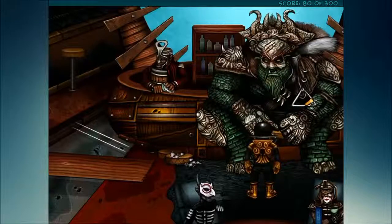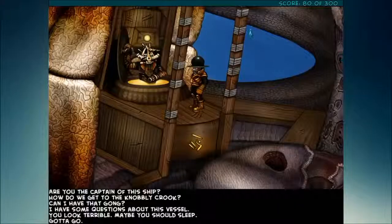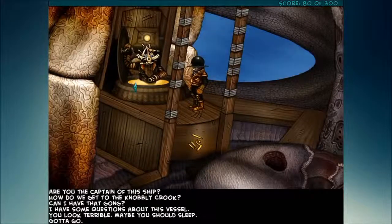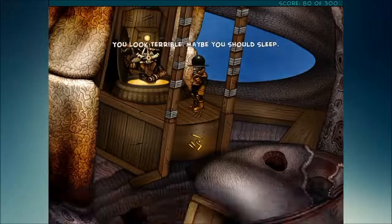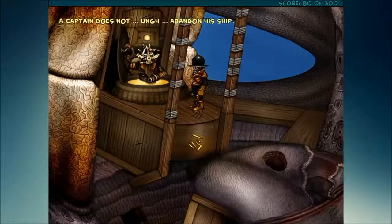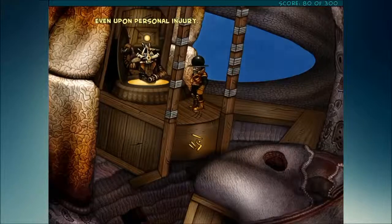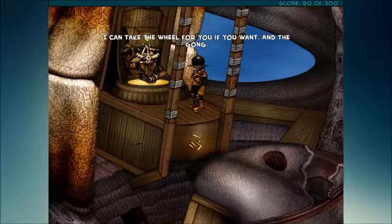I'm gonna step away. I'm gonna try to think this through a little bit and I'll come back when I've got an idea how to move ahead. All right, so I think maybe this will do something. I went back — I'm talking to the ship's captain. It occurred to me that I haven't tried that since we threw the mites in at him. He's not looking so good, and we have a new dialogue option. Let's try it. 'You look terrible. Maybe you should sleep.' I'll take the wheel for you if you want. And the gong — you take it.